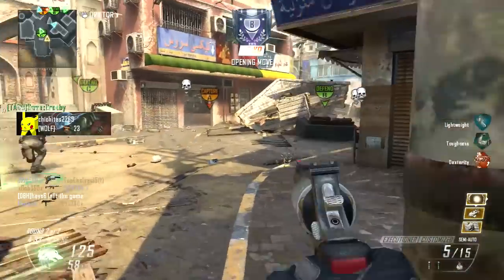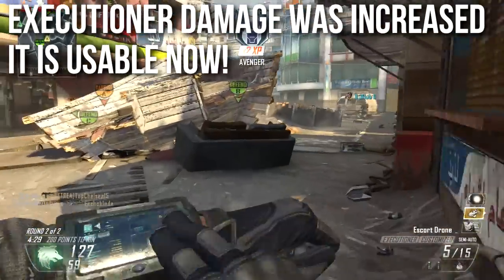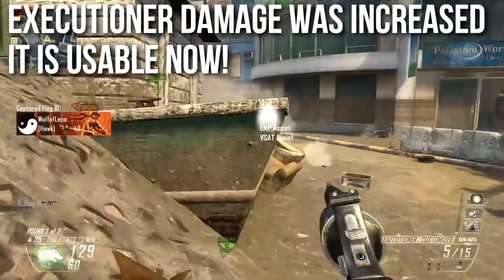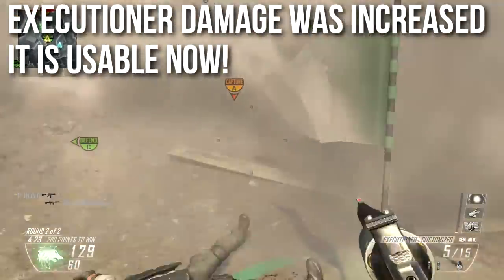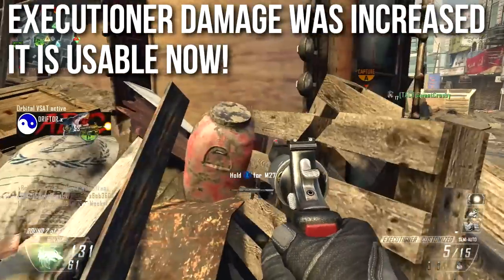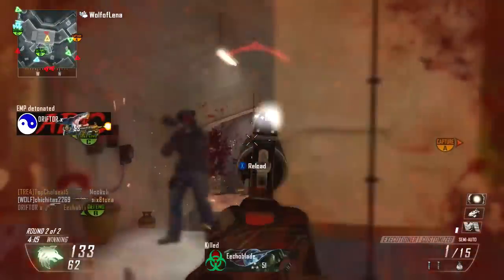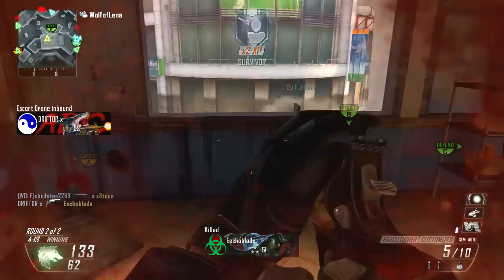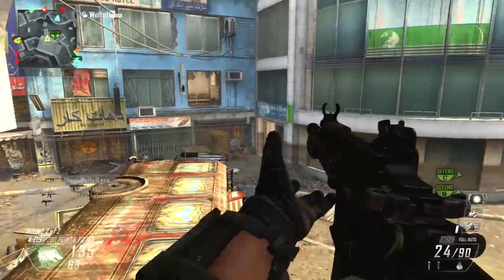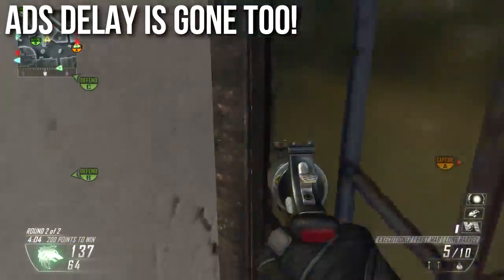The first thing I want to talk about is that the Executioner received a damage buff — its medium range damage has been increased and it's usable now. I was really mean to the Executioner in my in-depth episode on it. It's doable now; it's still not an easy gun, not spray and pray, but I can actually kill people. It feels like a weapon worth picking up off the ground, though you do still need to use it in close quarters combat.